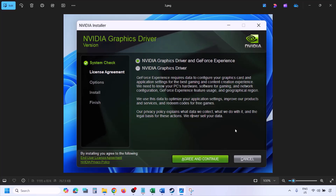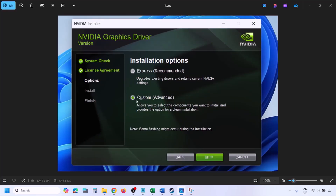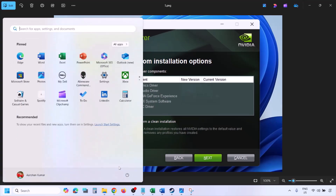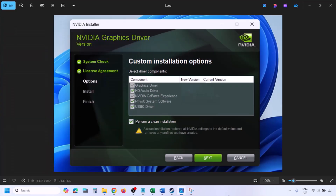Click Agree and Continue, then select the Custom option - by default Express is selected, so select Custom and click Next. On the next screen, put a check on the box which says 'Perform a clean installation.' Make sure you check that box. Once the installation is complete, restart your computer and after the system restart, launch the game.